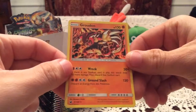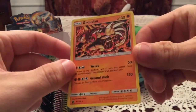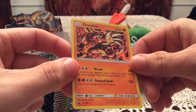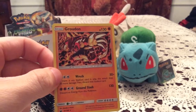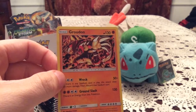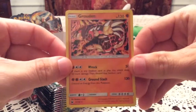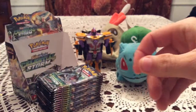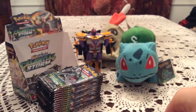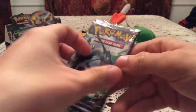Oh, that's a holo — I thought Groudon and Kyogre were holos in this set, and that is indeed a holo. You can just barely see it. Let me check if I need this one. I do apparently have Groudon because it is on my list — I don't remember pulling one though. We'll set that on the left for the sake of the recap, but that appears to be a duplicate holo.